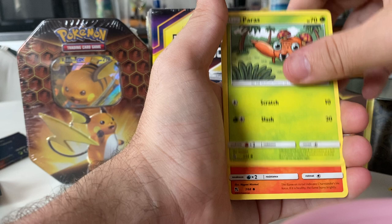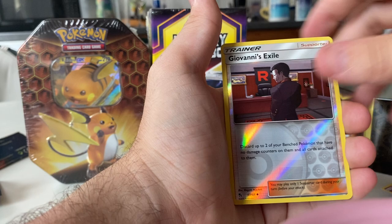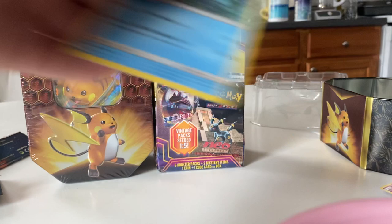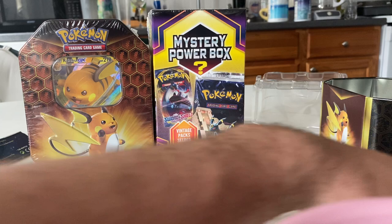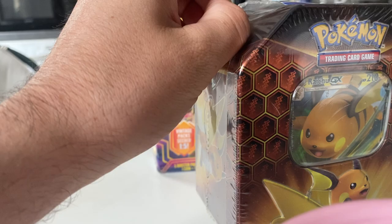I just think it's cool that they never released a booster box for this set, so the cards are kind of hard to obtain. You can only get them from Tins and other stuff. We have a Giovanni and a Hollow Vaporeon — nice card. You can only get these from Tins or those Elite Trainer boxes. I don't know if they have Blister Packs for these, but I'm not aware of them.